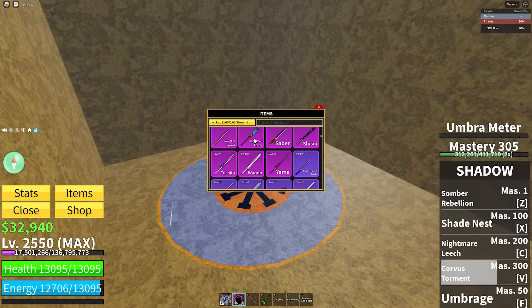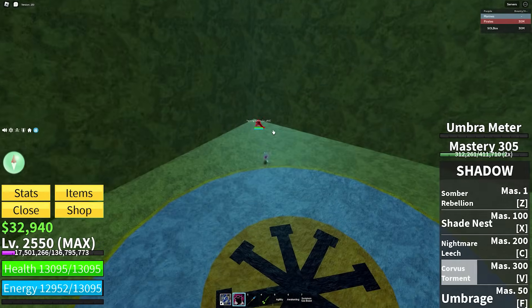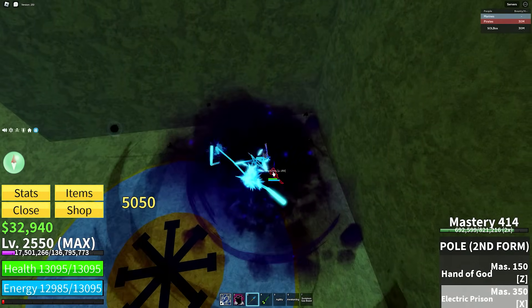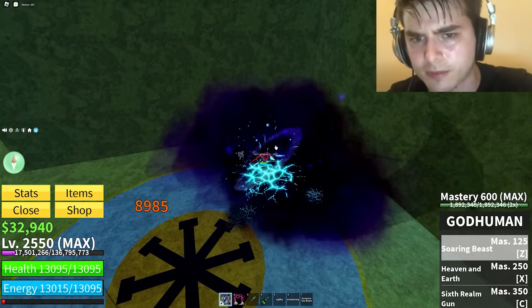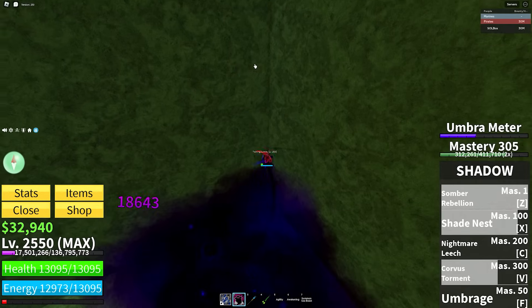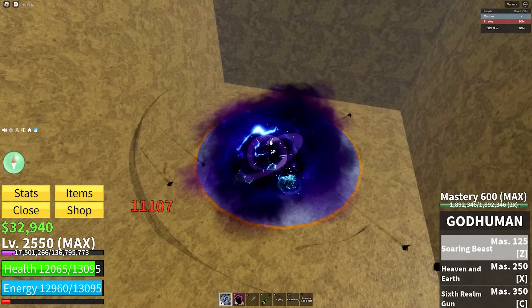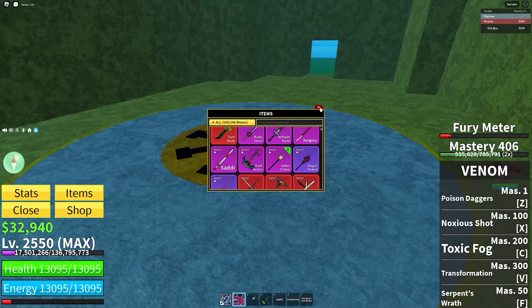Shadow fruit: the most comboable sword would be Yama, but I'm going to go Pole V2 as the best overall for Shadow. Torment them with Corvus — they can't really get out. Use pull moves to stun them; usually they can flash step out from the outside but you won't have any problems just using your moves and killing them.